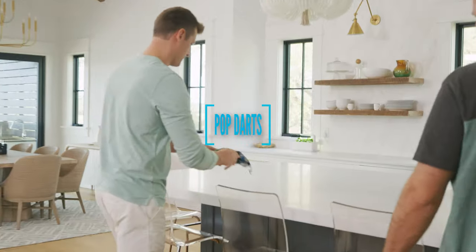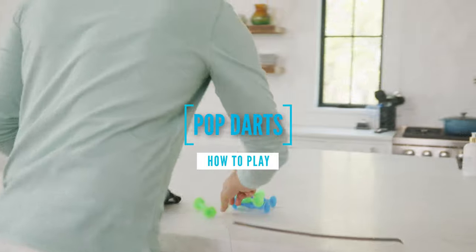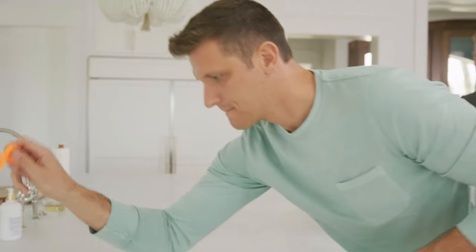The sport of pop darts is played with two teams. To start the game, each player chooses their color. Player one takes possession of the target marker and chooses a location for the first round.